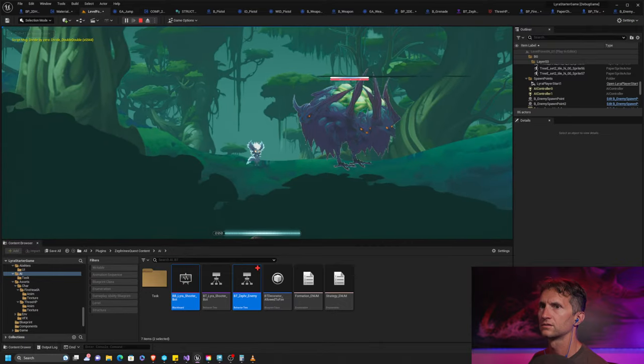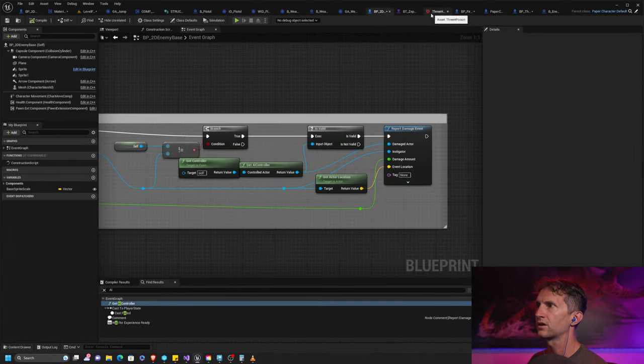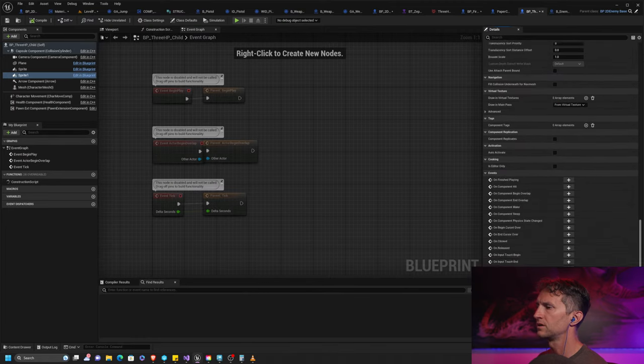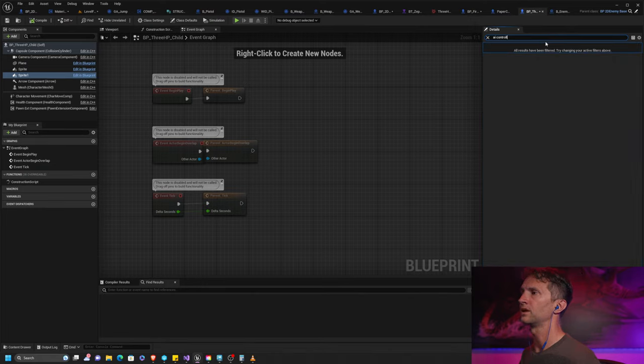When we go in now and play, the enemy should not be shooting anymore. It does not. Now to confirm — we're going to go to our 3HP character and set the AI controller to be the default, then build our own behavior tree.